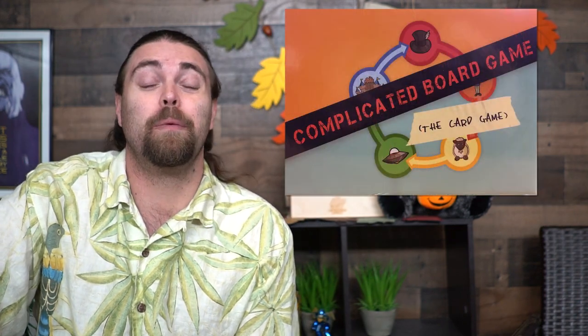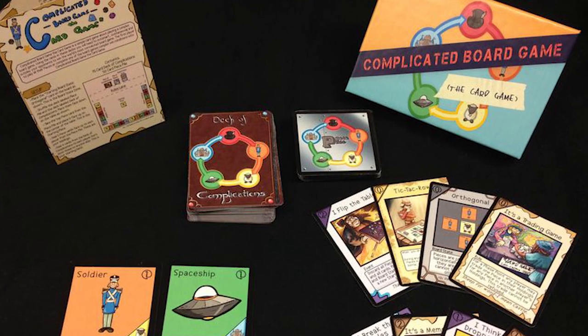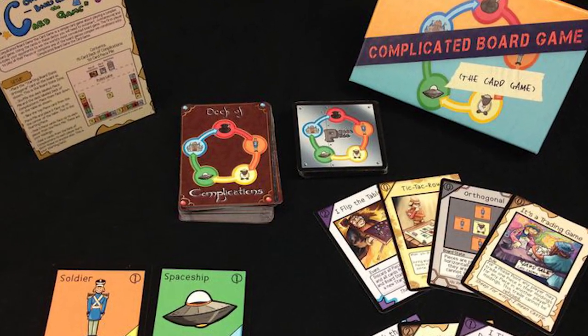Are you guys ready to play something different? Something unique? Something that is ever-changing? How about something that is a complicated board game, which is a card game — that's what this game is called anyway: Complicated Board Game, the Card Game. It's by Off-Cut Games and it plays 2-6 players. It takes probably about 20-30 minutes to play and it's for ages 10 and up.